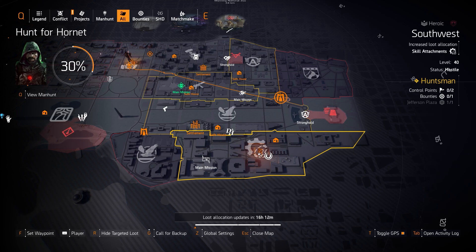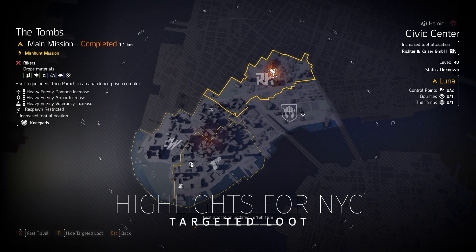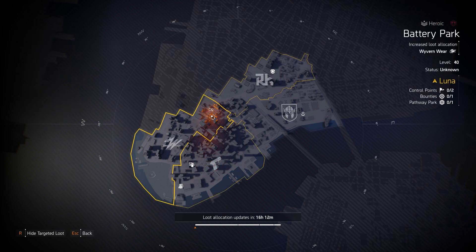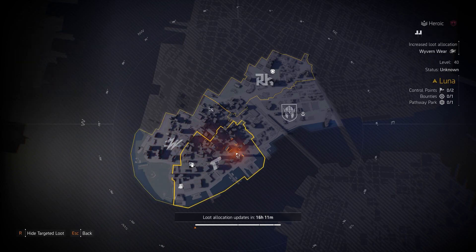In New York City targeted loot, knee pads drop at the Tomb — including Ninja Bike Messenger knee pads with 25% bonus armor on cover-to-cover or vault, which also reloads your weapon. You can also get Fox's Prayer and Sawyer's knee pads. Providence Defense is at Stranded Tanker, with a chance for the Imperial Dynasty to drop from Vivian Connelly, and Sacrifice with Perfect Glass Cannon. Walker-Harrison Co. is again at Pathway Park. At Wall Street, holsters drop with a chance for Bullet King from the boss, the Imperial Dynasty, and the Forge holster with 50% extra shield health — adding a whole extra skill tier to your shield. Wyvern Wear is also here for 10% skill damage.